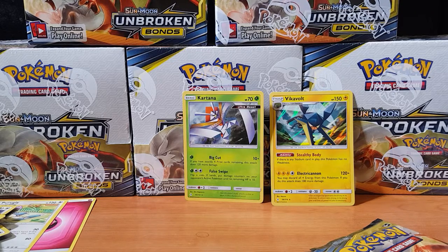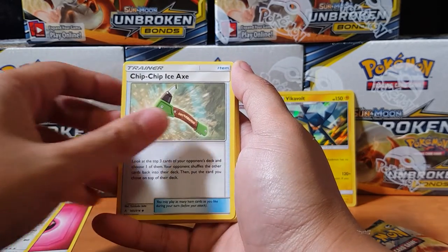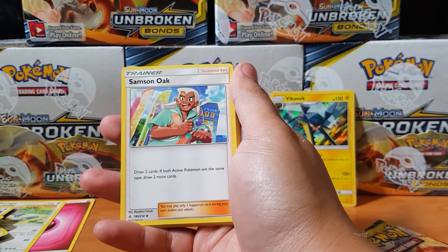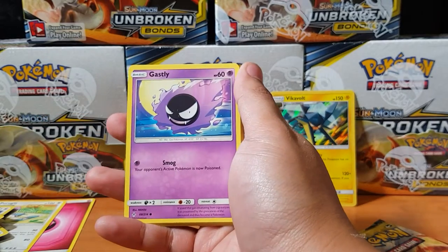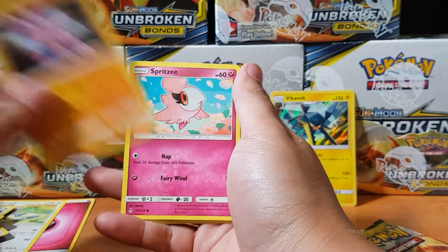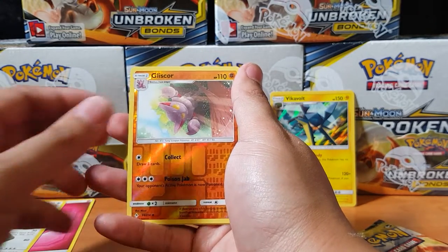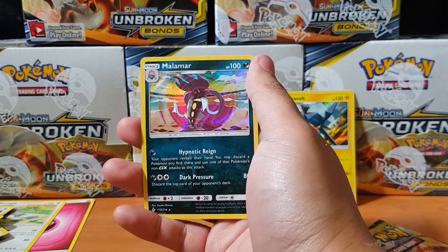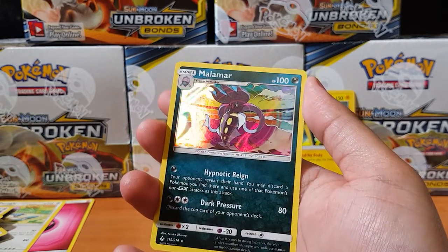Alright, come on baby, what's it gonna be? Charjabug, Chipchip Ice Axe — that's a tongue twister! I gotta say it 100 times real fast. Samson Oak, there's so many trainers today man. Gastly, Gligar, Spritzee, Jolteon, Rhyhorn, Gliscor. And for the rare — come on baby, is it time?